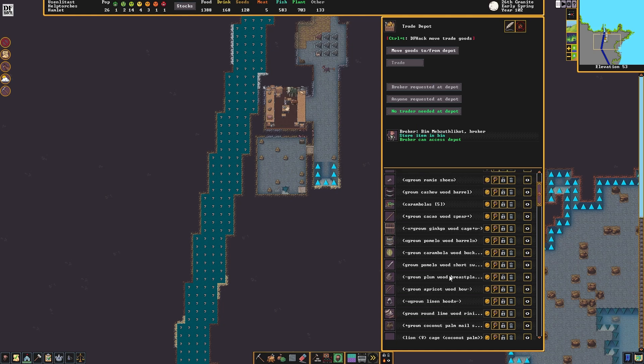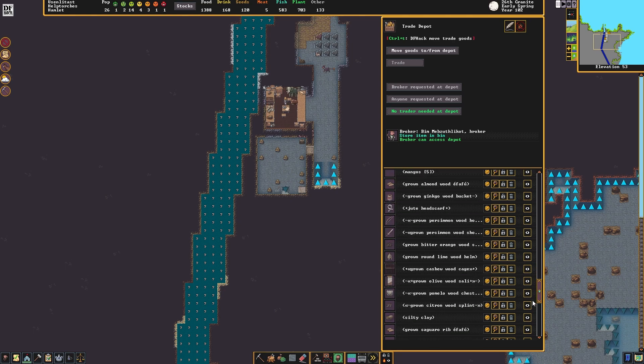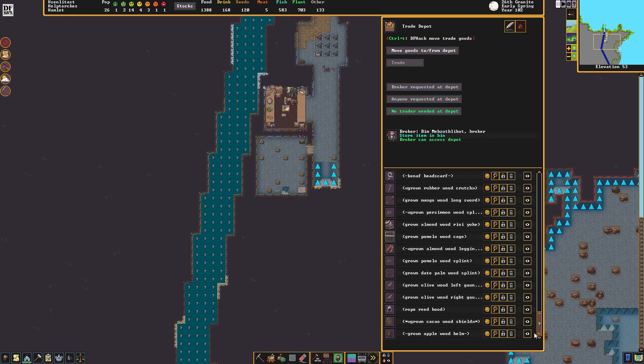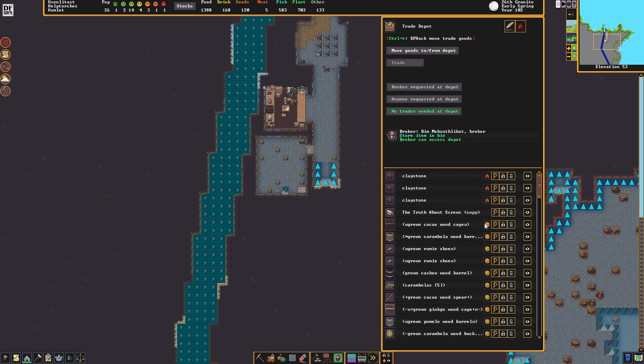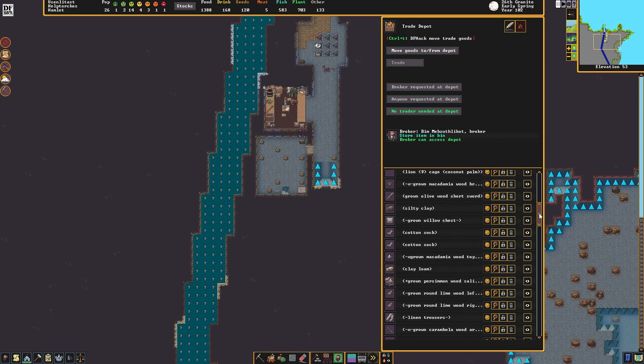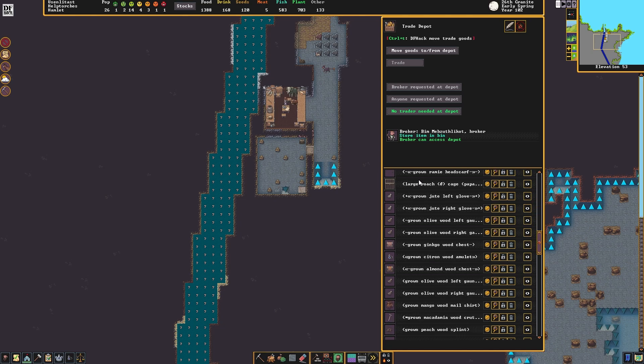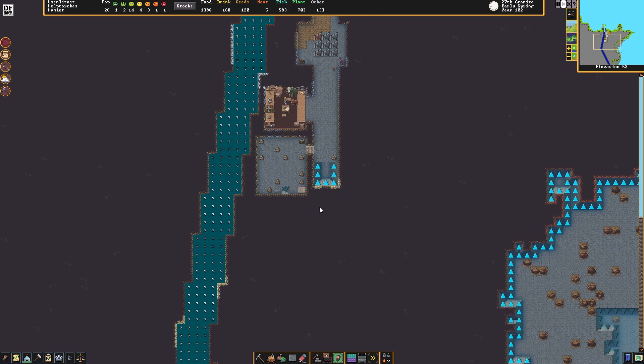We can see what the elves have here, I guess. Do you have anything interesting? Oh, they've got instruments, clothing. Yeah, they've got some stuff I'd like to buy, but... oh, they've got a lion. I don't think I can buy any of this — they have a large roach in a cage. Why? Yeah, I don't think I'll be trading with them. I have nothing to trade.